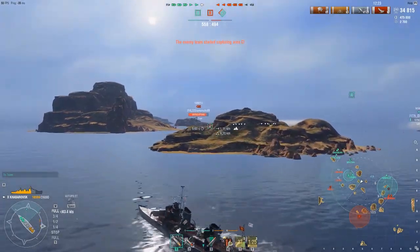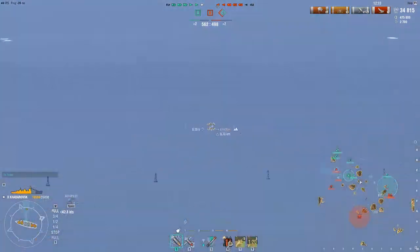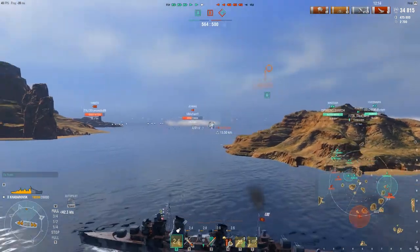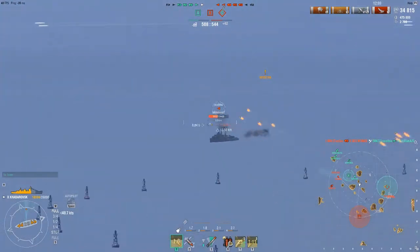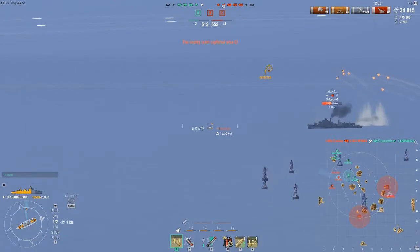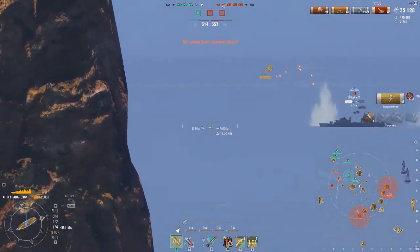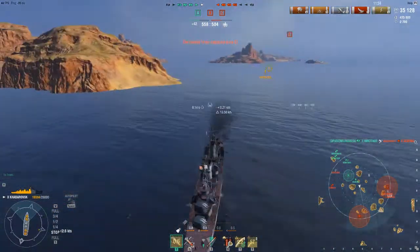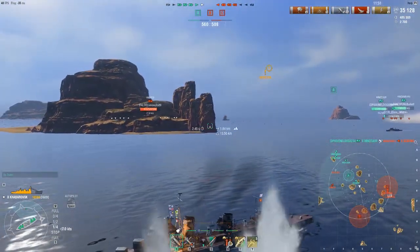I know where their DDs are — I know where the Grozovoi is and there's a DD in that smoke. I take some potshots at the Grozovoi, then I spot the Gearing. At first I thought he was going forward, but his smoke was actually going back — that's why the rear shots happened. I missed my first shot, and now I know he's trying to run away. I cut my speed and chuck some shots at him. Someone else gets the kill — that's okay. Although at the end of this game I'm gonna kind of wish I got that kill.